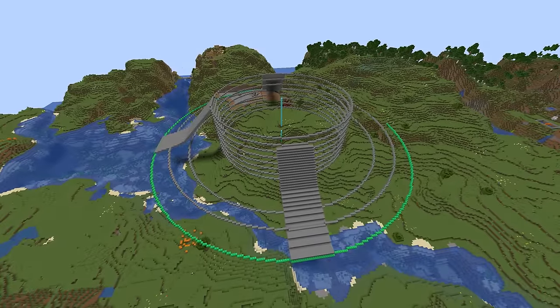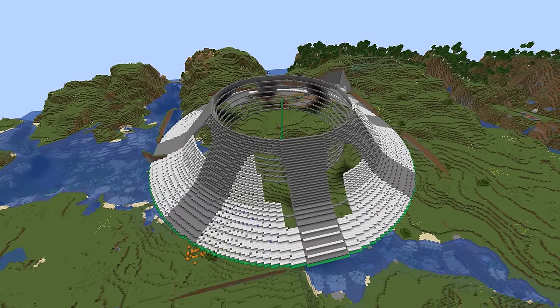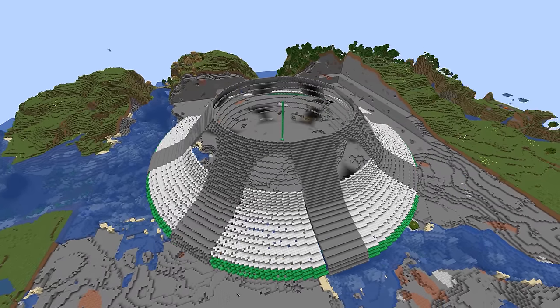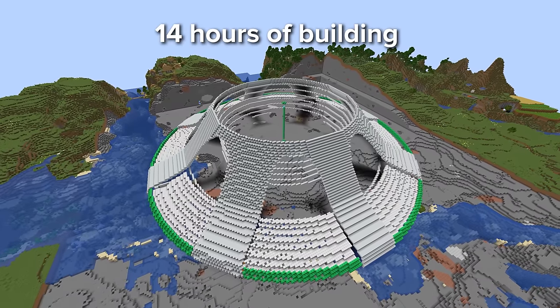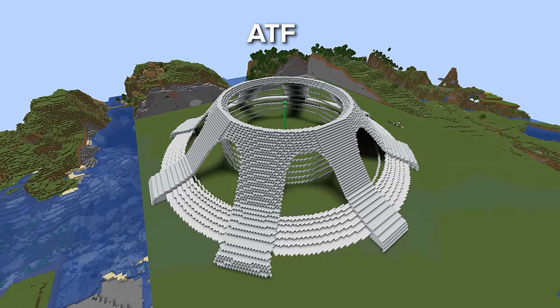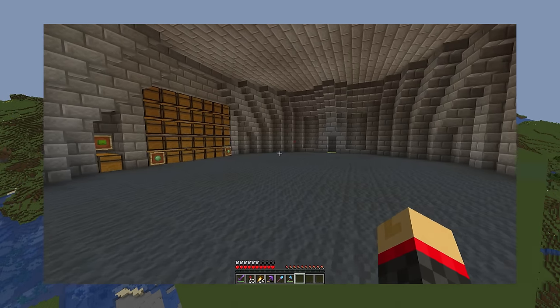The design process is usually something we don't show, since it doesn't take that long. But since this is a whole new base design with the storage room, it took quite a while. In total we just spent about 14 hours in this creative world just testing, building, copying and trying to come up with something we really like.